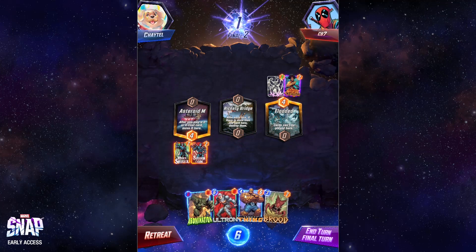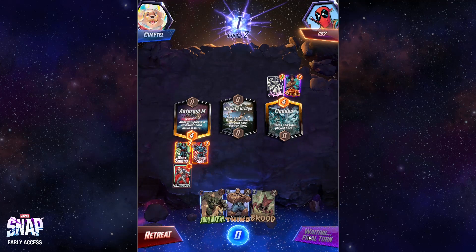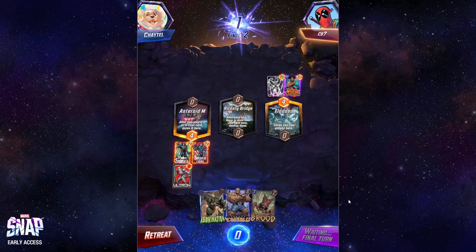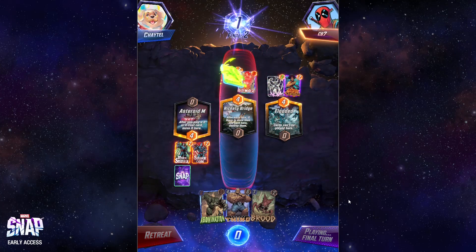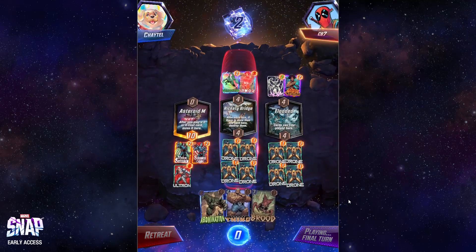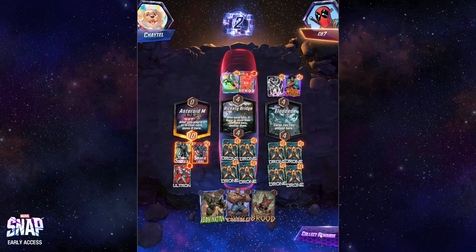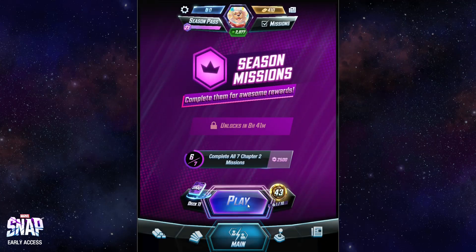For the final turn, I can probably tie him at Flooded with Ultron, and I will fill Rickety Bridge, so I should still win actually. I don't think he wanted to wipe himself out there — I think he wanted to wipe my Sinister Clone out. I'm gonna win because I'll tie him at both locations. Good game, man — that was a weird but very cool game. That worked even without Patriot because he fell off a bridge and died, but we still got it.